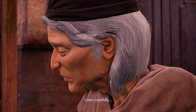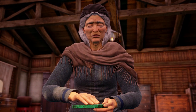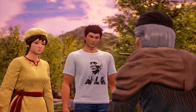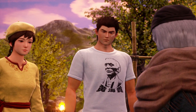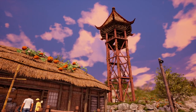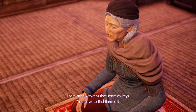Elder Yeh tells them to listen carefully. 'Find the six tokens here, then climb the bell tower.' Ryo asks about the bell tower. The Elder confirms there are six tokens that serve as keys — they have to find them all.